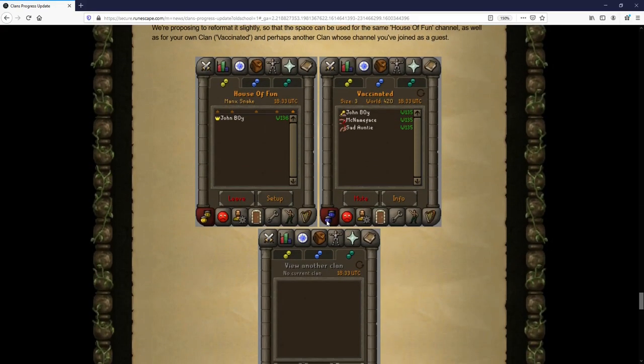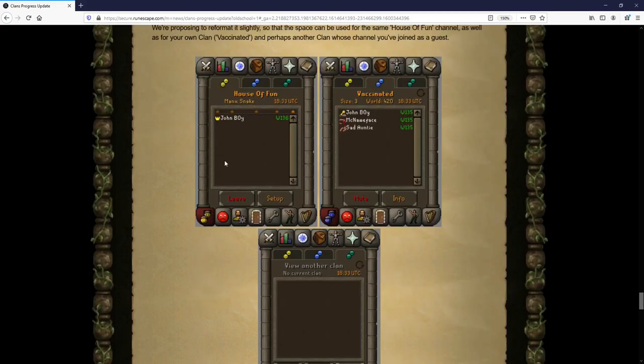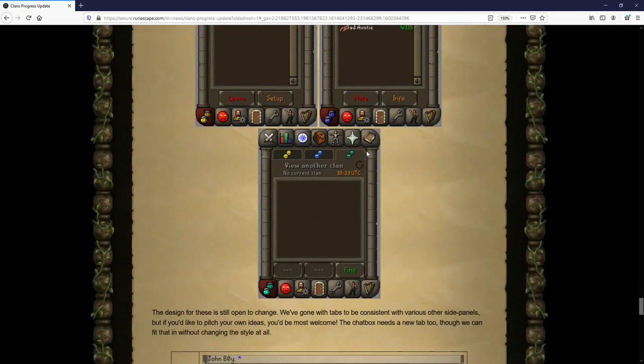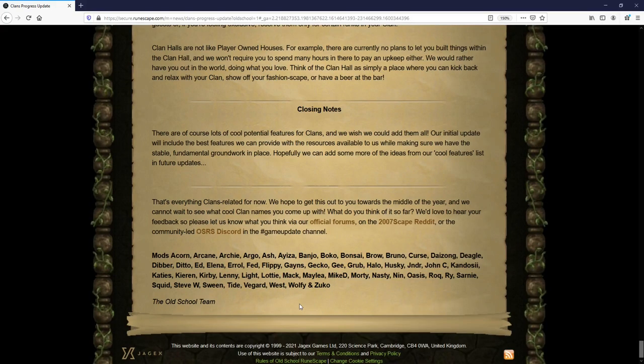Here is a picture of the current clan chat in Old School, and below is the proposed clan chat. There are now three different sections called chat channels. The first tab is what is currently the clan chat. The second will be your new clan's actual chat. The final one has an icon pre-saved for the Group Iron Man mode that could potentially be listed there as well.